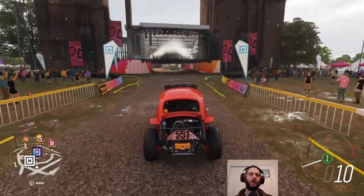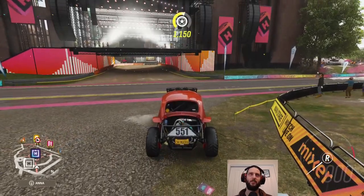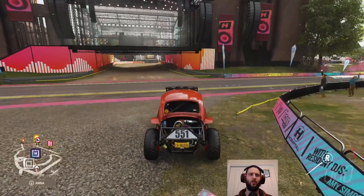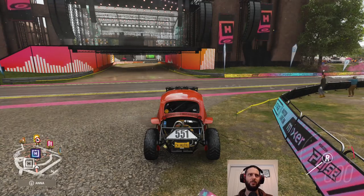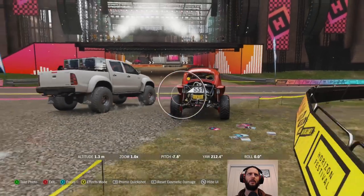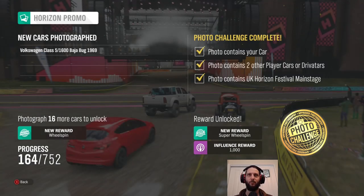So we're back at the festival, and this week has somewhat of an interesting photo challenge requirement — take a picture of the main stage with two other players or Drivatars. Thankfully they do have that option. You can come into Horizon Life, switch to Horizon Solo, drop out of the online one, and we should start seeing some more Drivatars pop up. A bunch of them just appeared, and there's a good chance that some of them will come driving through behind me — like they're doing right now. Now we hit photo mode, line it up, take the shot. Photo challenge 'Headline Trio' — tick, tick, and tick. Done. No having to worry about real people.